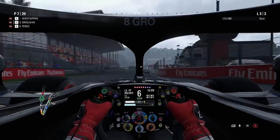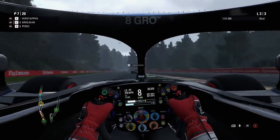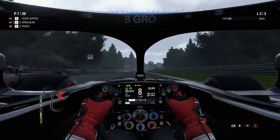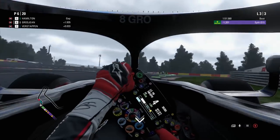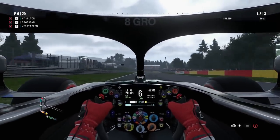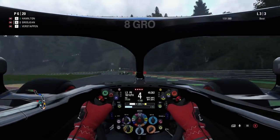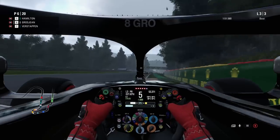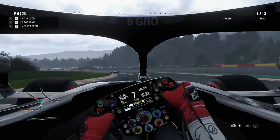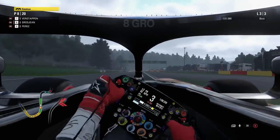Really happy with that lap overall, starting to find more consistency with F1 2018. I probably enjoy it just as much in cockpit cam as in T-cam — the halo's positioned in a way that means cockpit cam works pretty well. Moving past the maximum stacking now and up into P6 of this Grand Prix. The ERS deployment isn't too crucial over three laps, but you can see we are starting to run very low on it — you simply cannot run on maximum throughout an entire race. Unfortunately claimed by the curbs on this game.